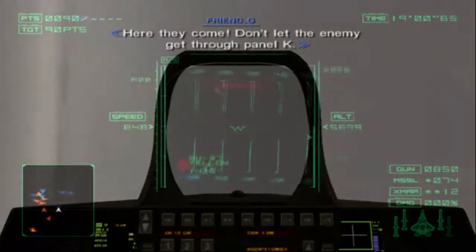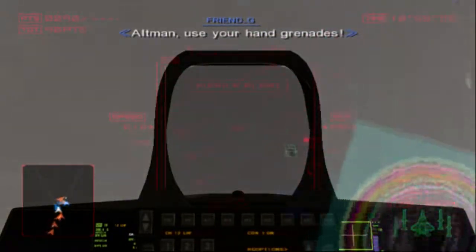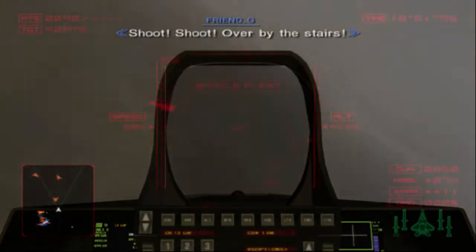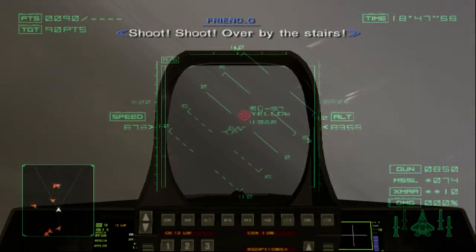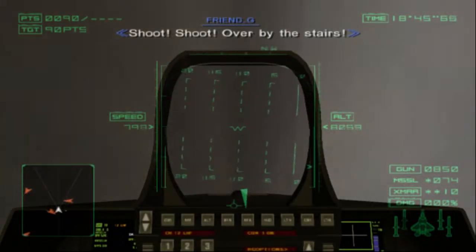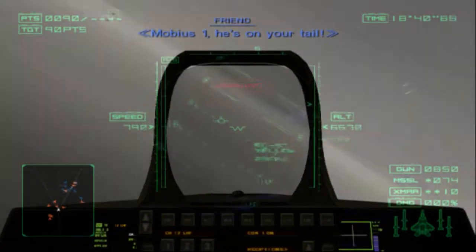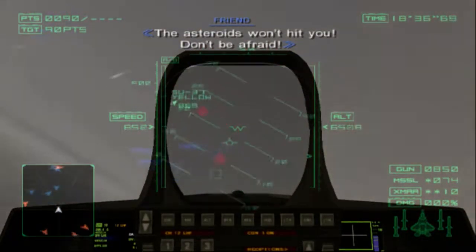Here they come. Don't let the enemy get through panel K. We're going in that mount's nest. Mobius 1, he's on your tail. The asteroids won't hit you. Don't be afraid. It's no limit. All left, all left. Got it. Now we're going in. Just remember, they aren't invincible.